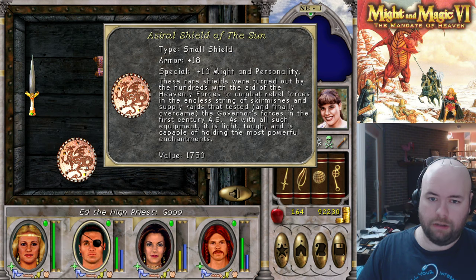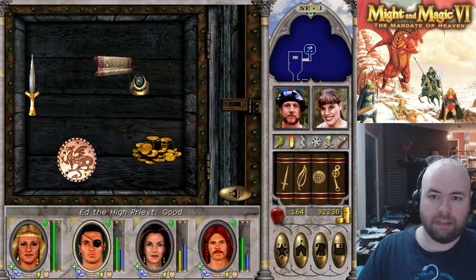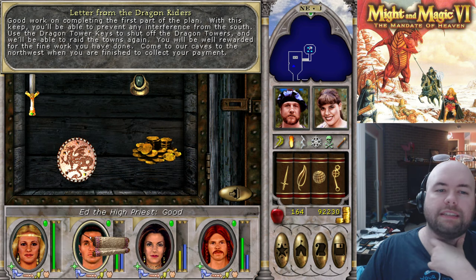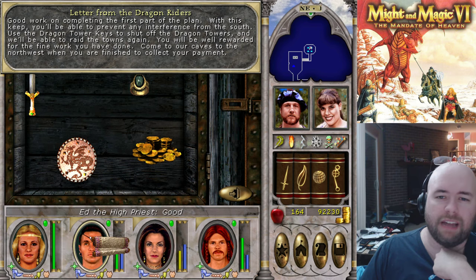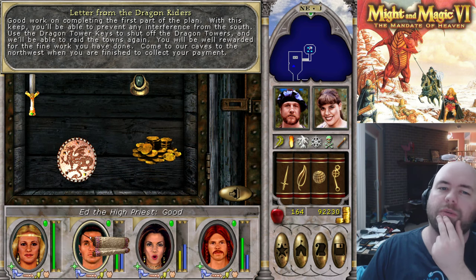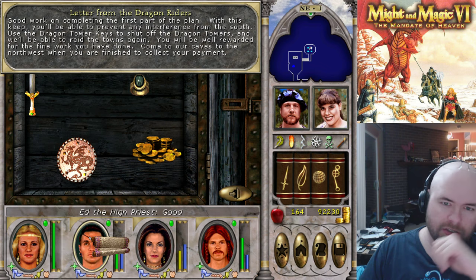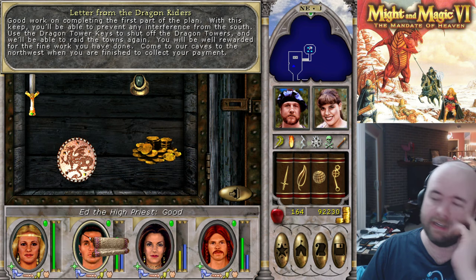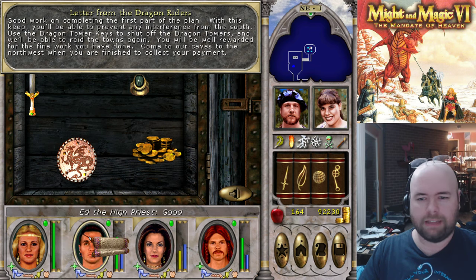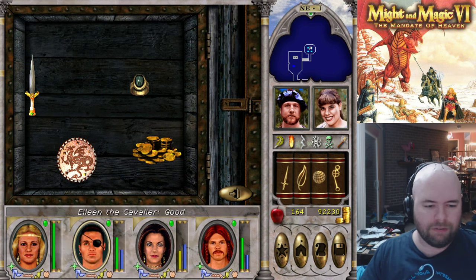That is a really nice shield. Letter from the dragon riders: 'Good work on completing the first part of the plan. With this keep, you'll be able to prevent any interference in the south. Use the dragon tower keys to shut off the dragon towers. You'll be able to raid the towns again. You'll be well rewarded — come to our caves in the northwest when you are finished to collect your payment.' So this is supposed to be the continuation of a quest, except there's actually no quest in the game for the dragon riders — it's just a dungeon with no reason for you to go there.